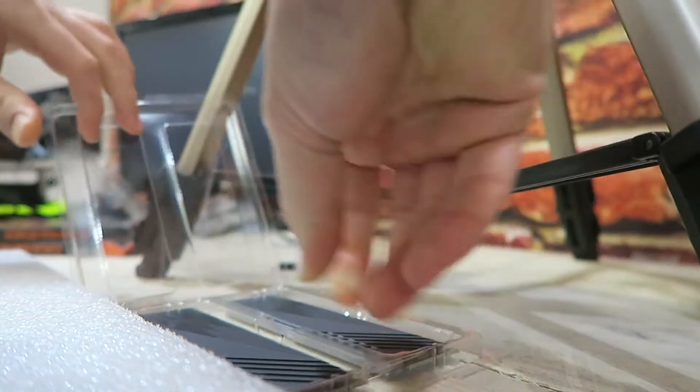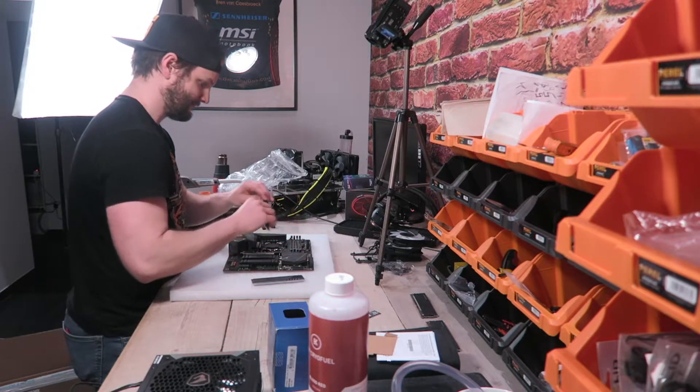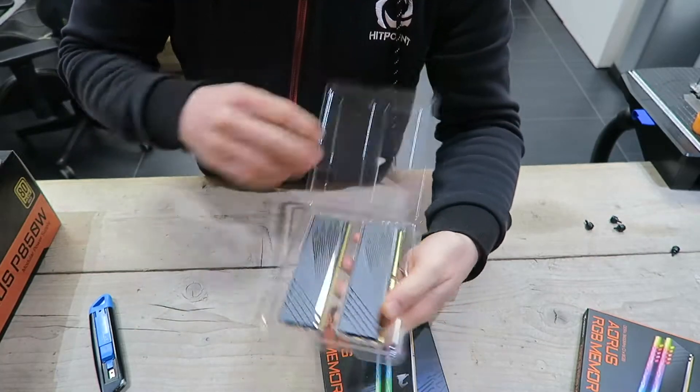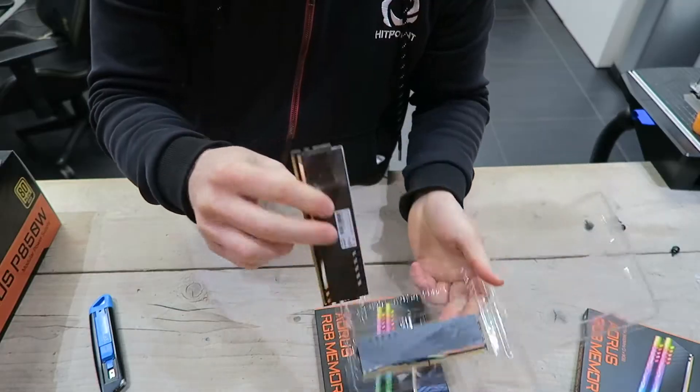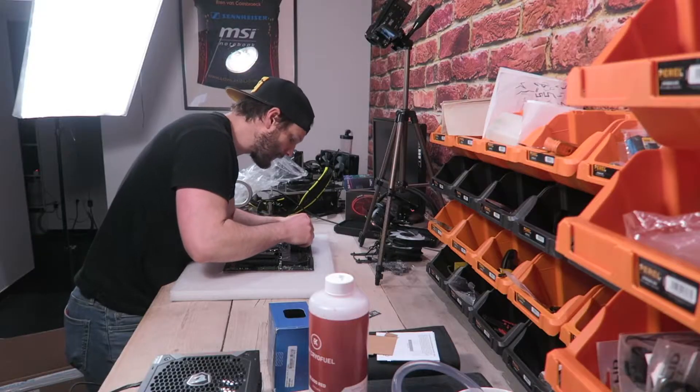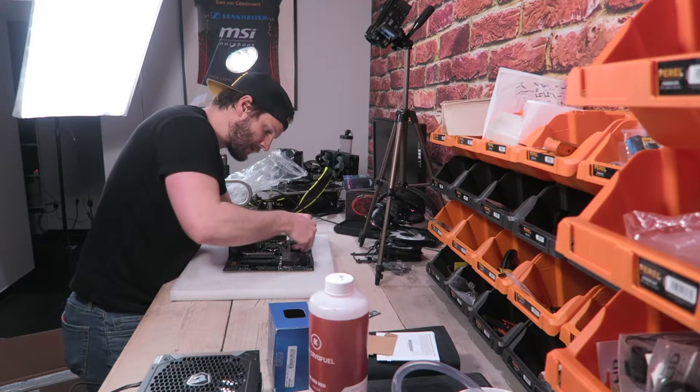You can use two sticks of RAM and two dummy sticks — fake sticks that just provide the RGB look but don't function as real RAM. The price difference isn't that big, so personally I would just go for 32 gigabytes if you want that four-slot RAM look. Gigabyte also has memory in the Aorus lineup. I took the 3600 MHz memory — two kits of two sticks of eight gigabytes each, giving us four sticks total. This memory goes for about 110 euros for 16 gigabytes, which is still very acceptable.